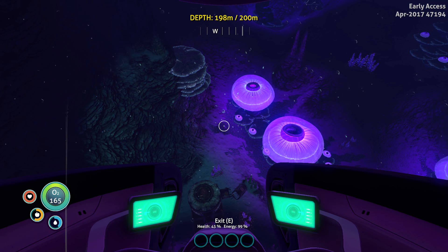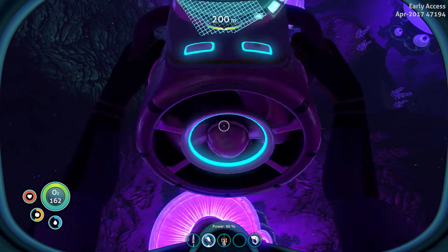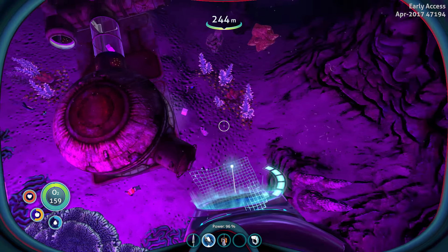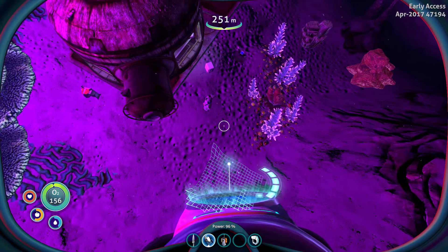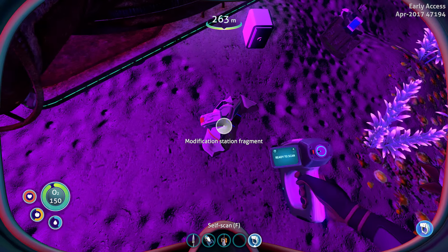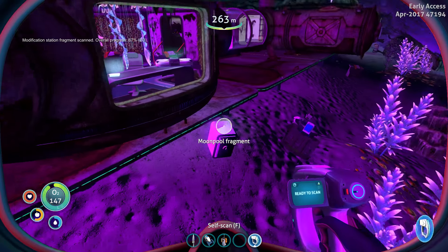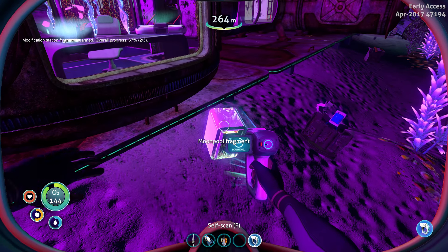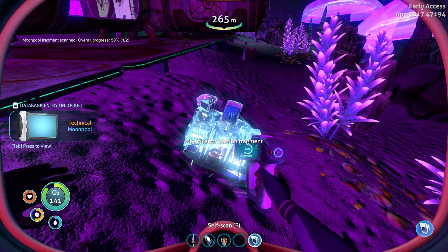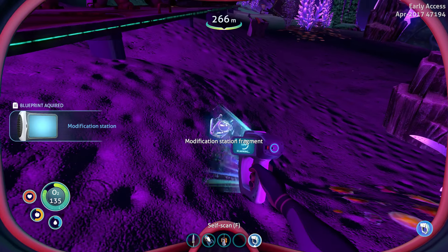We've got air. We're going in. Yeah, this is the base. Excited times. I'm already seeing fragments. Let's get them. Modification station — you little beauty. Moonpool! We'll soon have that Seamoth sorted out then. Modification station again. One out of two. Yeah! Go me! I'll have this. Do it with a titanium.